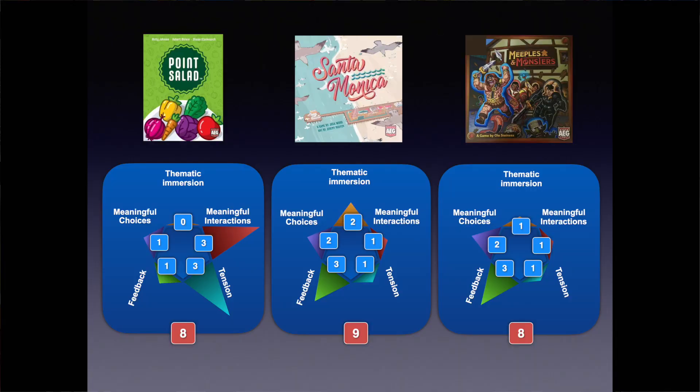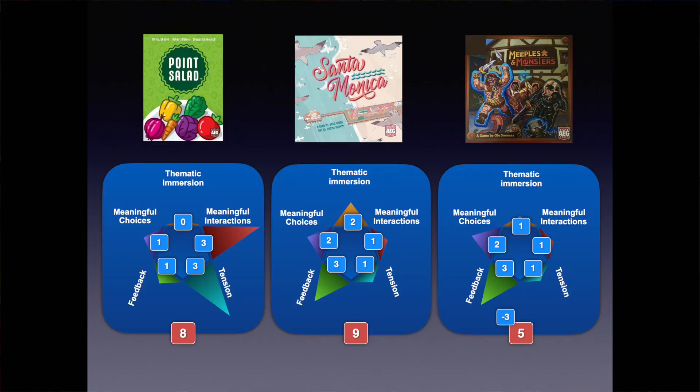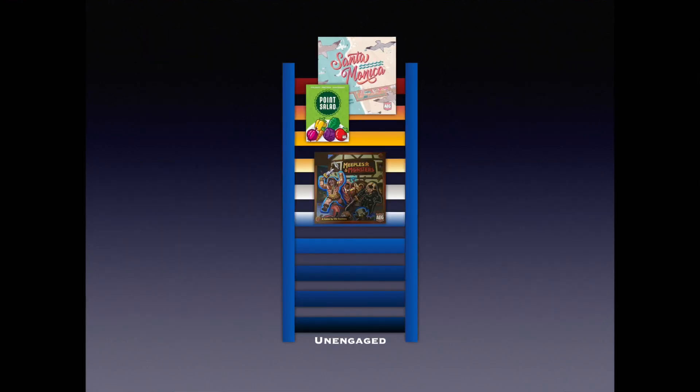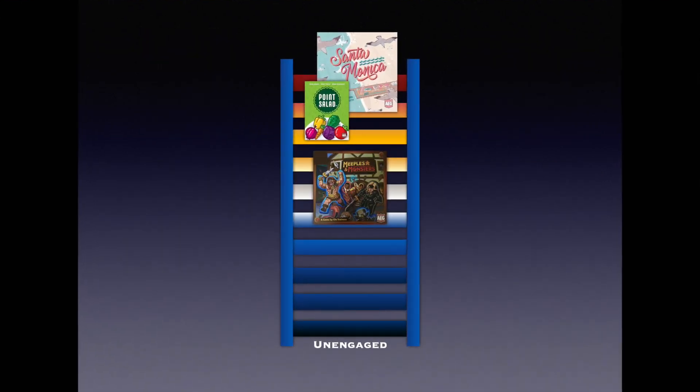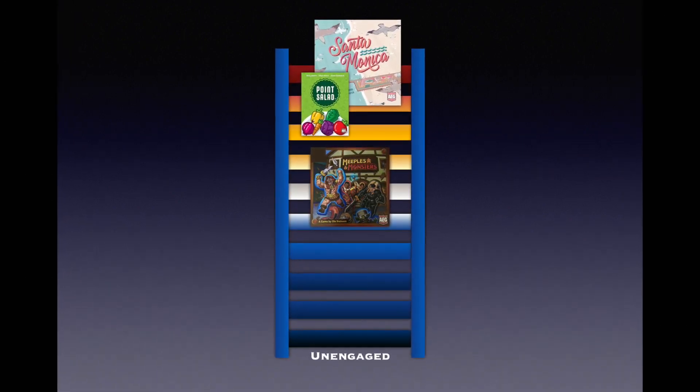The final scores: Point Salad 8, Santa Monica 9, Meeples and Monsters 8. But there is a caveat in my system where I deduct points when a game gets in the way of itself — fiddly components, badly written rules, and failing to meet expectations are three of my most common criticisms, and Meeples and Monsters has all three. So I'm deducting 3 points, giving the game a pretty mediocre 5. Point Salad and Santa Monica have a healthy 8 and 9 respectively, lifting them high on my engagement ladder without quite reaching the very top rung.